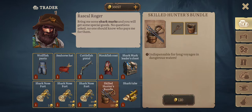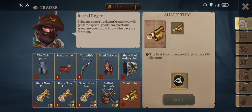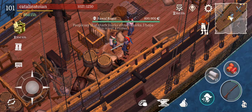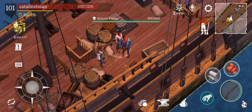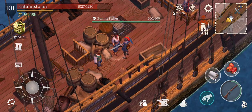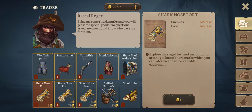Oh, I can buy more. Shark tube — I need that. Let's see Bonnie Fisher. Shark forked, one coin. And let's buy another Skilled Hunter Bundle — why not?